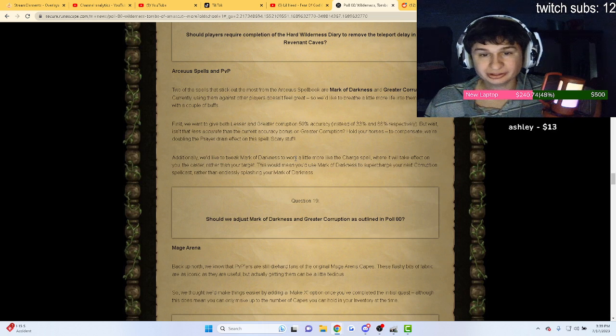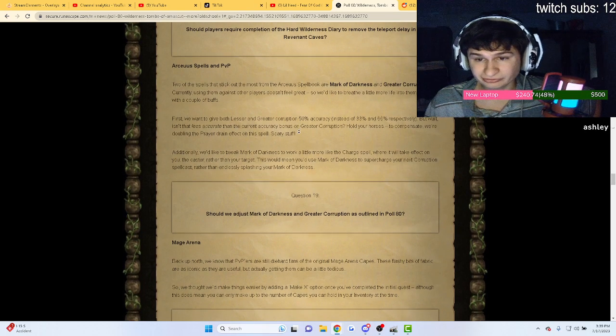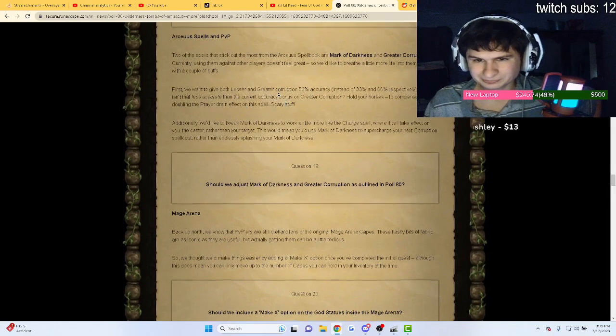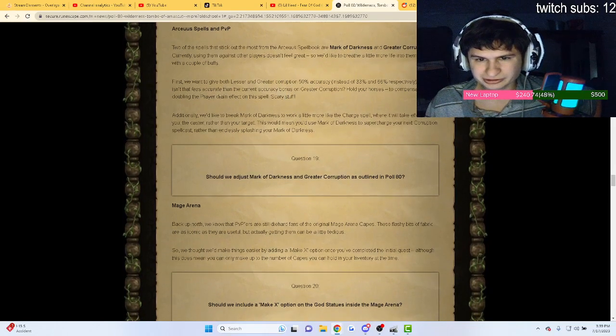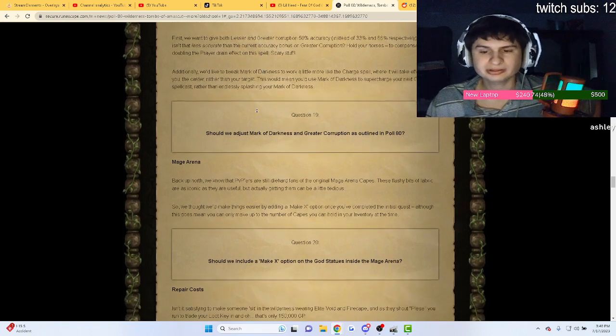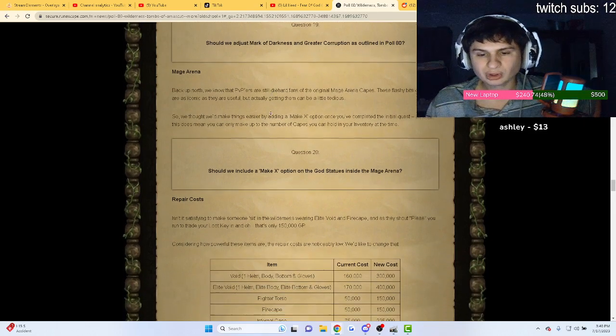For archaic spells in PvP, they want to give lesser and greater corruption 50% accuracy instead of 33% and 36%, and they're doubling the prayer drain on those spells. I don't know much about the archaic spellbook, so we'll skip through that quickly.